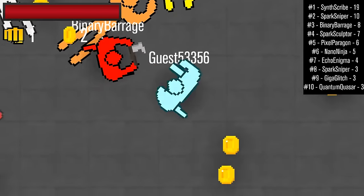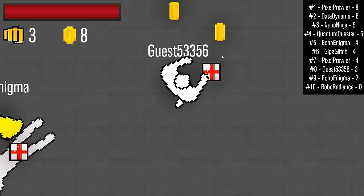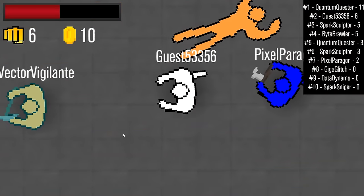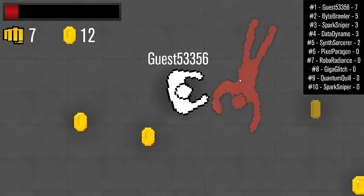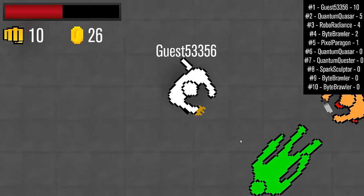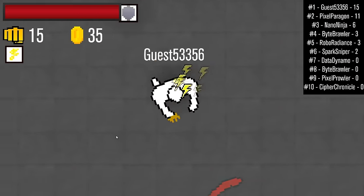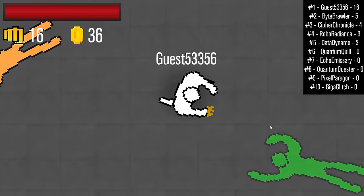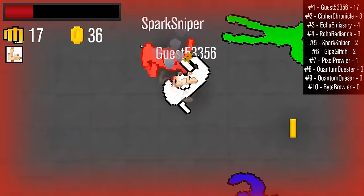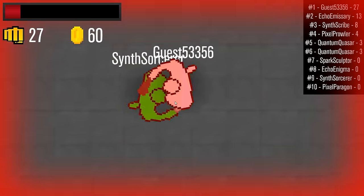We've joined another server, we're trying again, and we're straight into the action. Let's see if we can quickly get a score of 10 and unlock the brass knuckles. Let's jump into all these battles. There we go, nice. I really like the AFK enemies because you can just walk up and get an easy point. We've got the brass knuckles, we're at the top of the leaderboard — let's see what else we can do in this game.